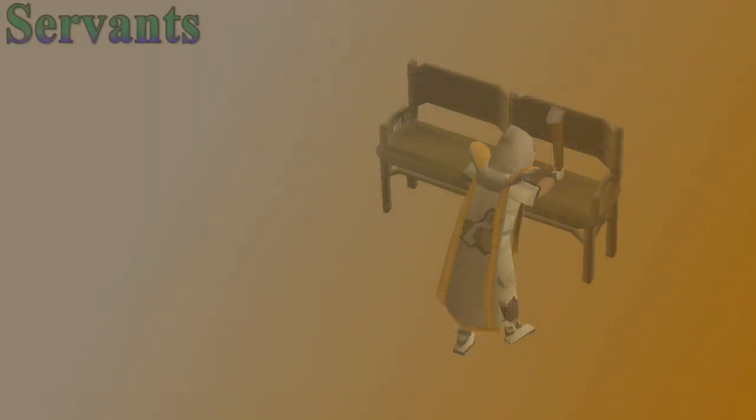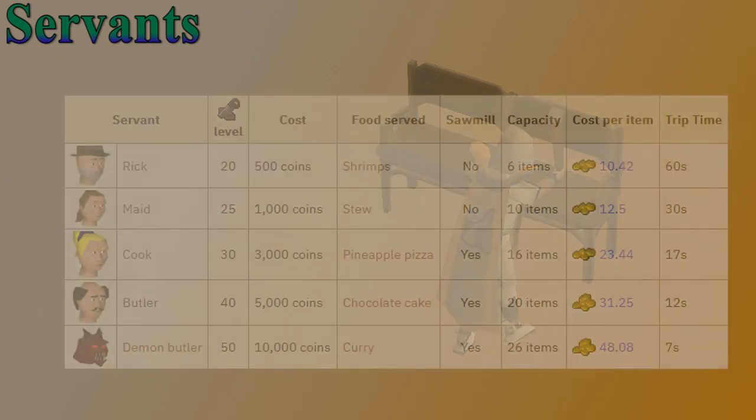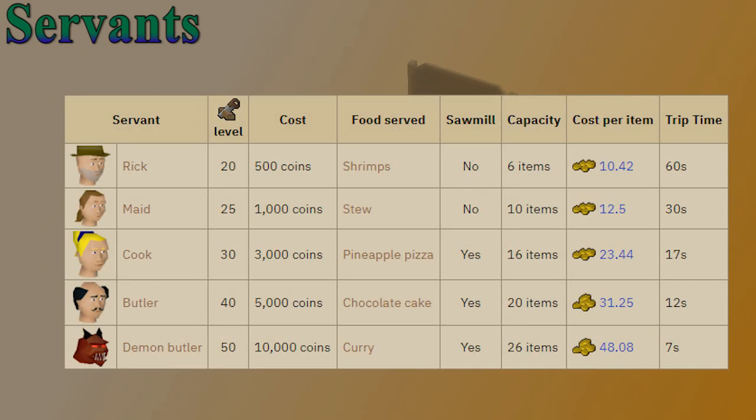By the time you reach level 20 construction you can hire a servant. The servant house is located in the corner of East Ardougne. These servants can take noted versions of your planks to the bank and bring back unnoted planks for you, which is going to speed up your process heavily. Each higher level servant costs more money per item, but they can bring more items back at a time and it takes them less time to get back from the bank.